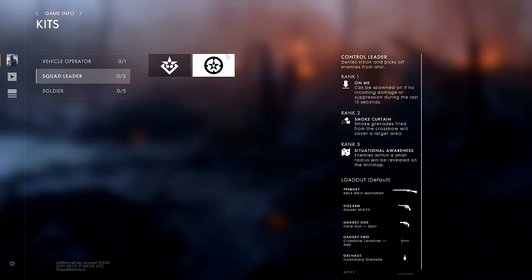Moving along to the second class in the Squad Leader slot: the Control Leader, who denies vision and picks off enemies from afar. Rank one, On Me: can be spawned on if no incoming damage or suppression during the last 15 seconds — this is the squad leader you can actually spawn on directly instead of only spawning on a beacon. Rank two, Smoke Curtains: smoke grenades fired from the crossbow will cover a larger area. Rank three, Signal Awareness: enemies within a small radius will be revealed on the mini map — like a walking, talking tugs or flare.